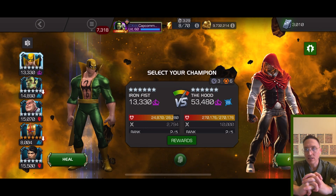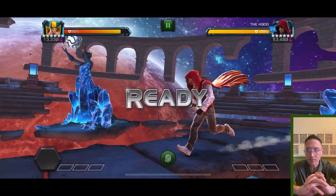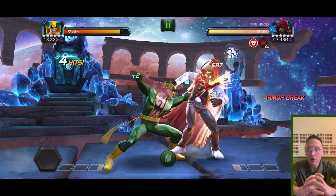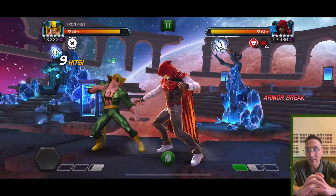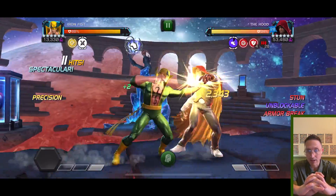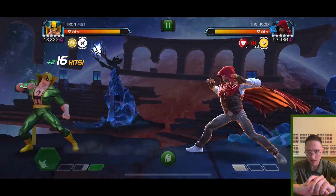So you can sit there and just spam level one or level two — provided you have MD you're gonna get that power back. Once you get a four or five stack you can pretty much just go ham. There's a good chance you'll just be able to stun lock the entire fight, but there's also RNG to that.